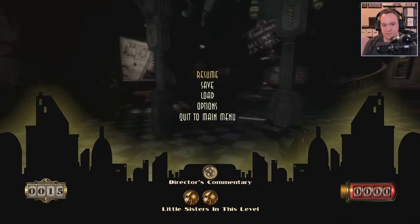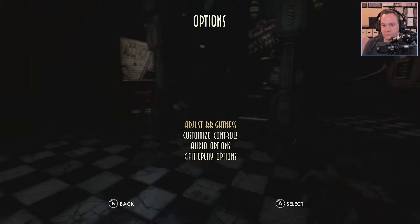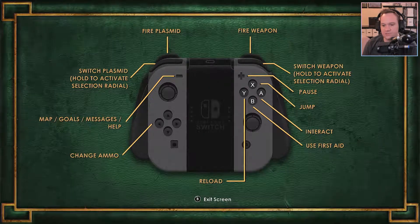Let's check my controls here. We need to check our options — customize controls. Switch weapon, fire weapon, fire plasmid, switch plasmid. The top button switches it, bottom one fires it. We have jump — is X. Interact is A. First aid. My Eve refreshes itself, right? Change ammo, map, goals, messages. Okay, we're good.